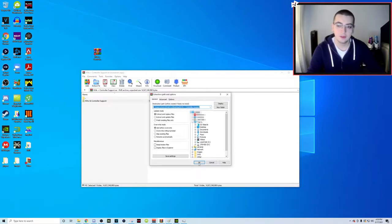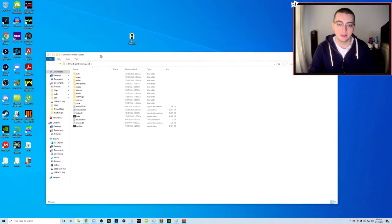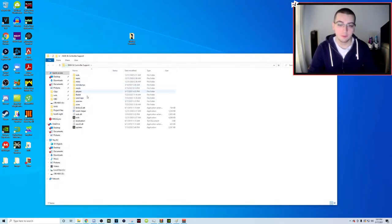For me it's going to be the desktop, and when I click OK it's going to extract the full game. It might take a little while if you don't have a good computer - it's a 14 gigabyte file so it might take a bit to extract. I'm going to cut to when it's done and explain what to do next. All right - I now have the IW4X and controller support folder fully extracted to my desktop.